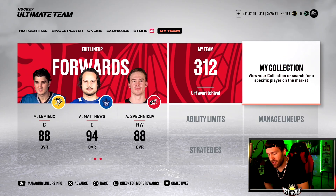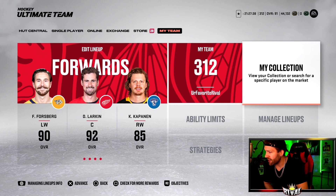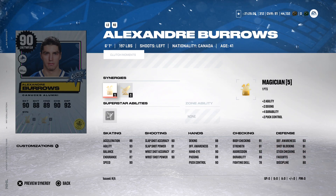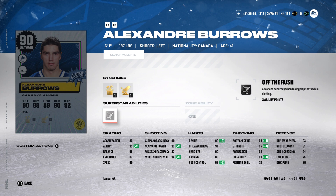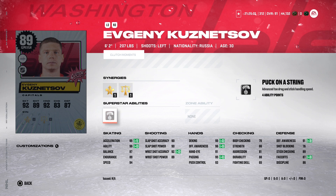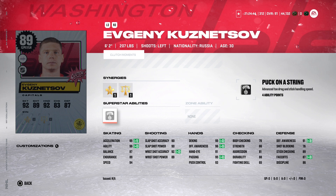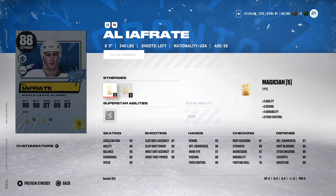Quick interruption — Chicago Bears traded their number one pick and I'm happy with it. Carrying on: a 90 overall left-handed forward, 6'0", 197-pound Burrows — Magician, Booming Shot, superstar ability Off the Rush. We get an 89 Koosie — might be a sneaky good card. He's got Distributor and Well-Rounded, Puck on a String. I played with his base card 82 at the beginning of the year; had Fladazone, liked him a lot. 6'2", 207 — his skating looks sick: 95 acceleration, 94 speed, 96 agility.